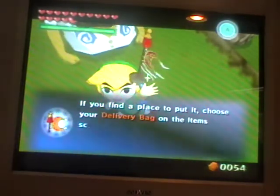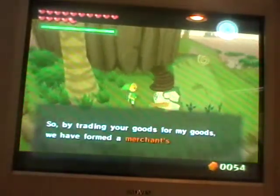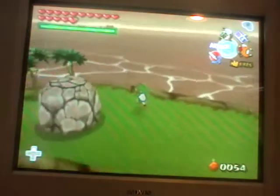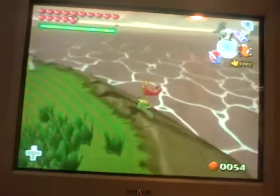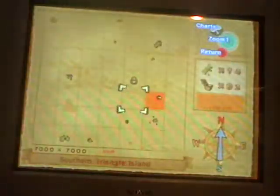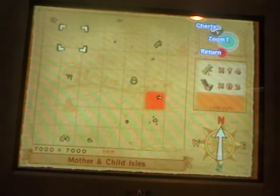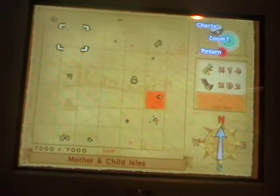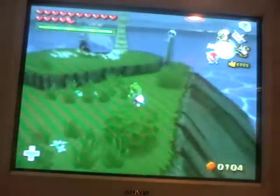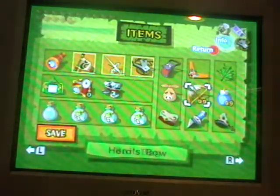Now that we've done that, we might be wondering where we need to go next. We're going to go back to Mother and Child Isle, so I'll meet you guys there. Okay, here we are back at Mother and Child Islands — let's just give him this sickle moon flag.